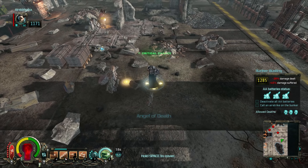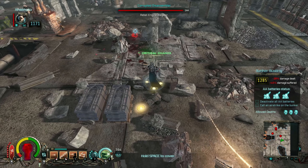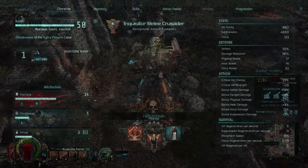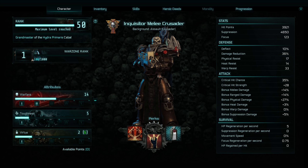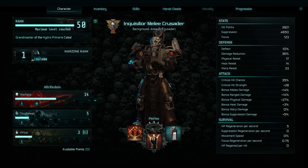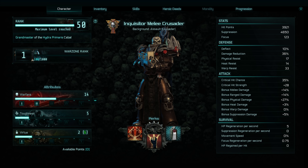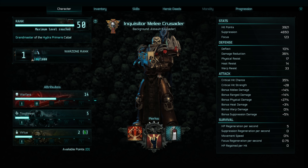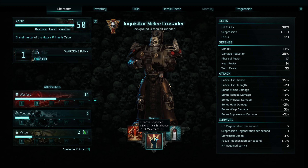Now, talking about the build — let's start off with the perks because this is the core of the build and the core philosophy. We're going to be revolving this all around critical hit, critical strength, and dealing big damage with our weapon. We're going to be firing quite slow but hitting hard. I've started off with a perk that gives me a lovely 10% critical hit chance. I sacrifice some health, but I can put up with that — 10% critical hit is very nice.